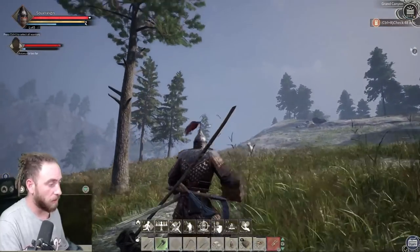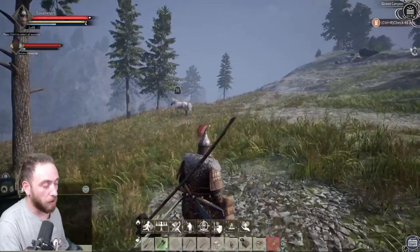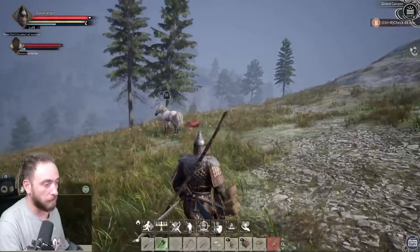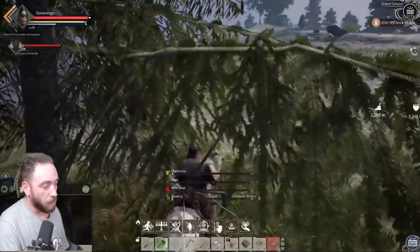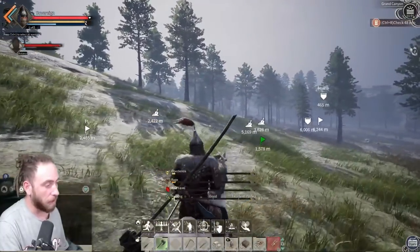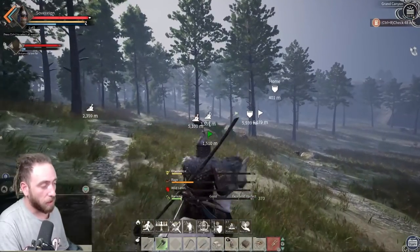Let's get the horse fodder out - we're going to throw it over there and hopefully he doesn't see me. There we go, we're going to jump on this horse. You jump on it like you normally would, run up behind it. This one's actually quite a pretty horse - solid white with a big bushy tail and mane. The obedience is too high already, so this is going to be a really bad horse - it'll probably tame before I even get it back.